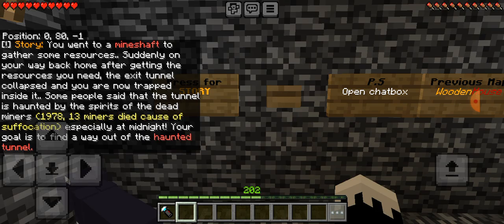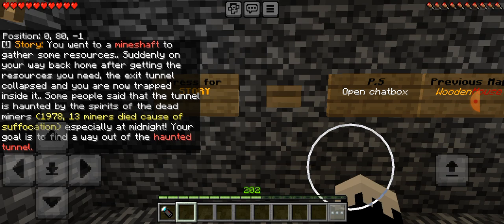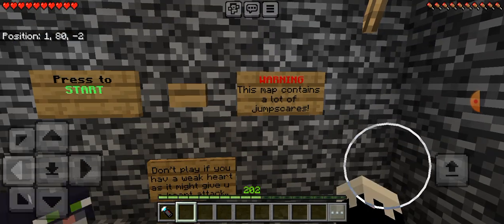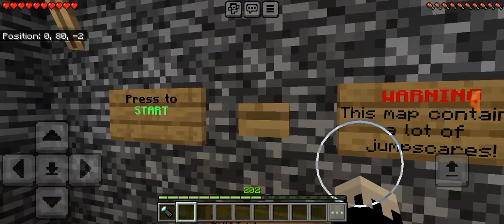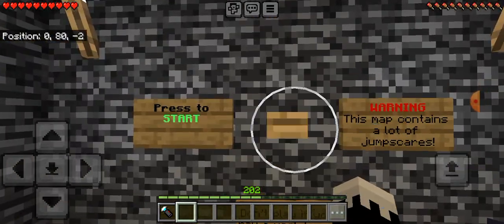Press for the story. You went to a mine shaft to gather some resources. Suddenly, on your way back home after getting the resources you need, the exit tunnel collapsed and you're now trapped inside of it. Some people said that the tunnel is haunted by the spirits of the dead miners. 1978 - 13 miners died cause of suffocation, especially at midnight. But your goal is to find a way out of the haunted tunnel. Map contains jumpscares, so if you're too scared, don't watch the video. I'm kinda nervous to do this map in general, but we can do it. We'll be fine. Let's get started.